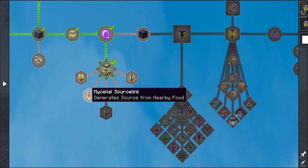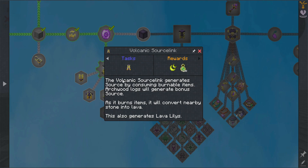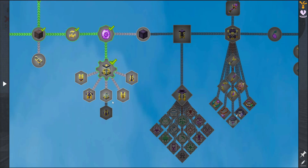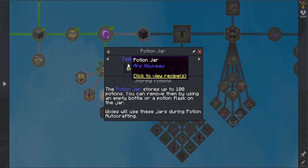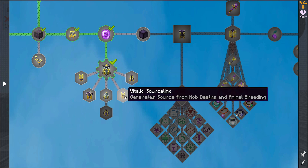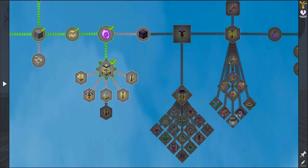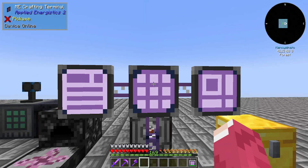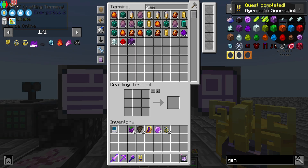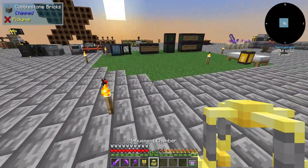We got the flying wing and this is the Source Jar. Arcane Stone — I don't know what that does. Let's look at what the Source Jar does. I played with it before in the Stacia Expert pack, using plants. It generates source by consuming valuable items. There's also a potions jar that holds up to 100 potions. This one is from mob death and animal breeding, and this is the growth accelerator.